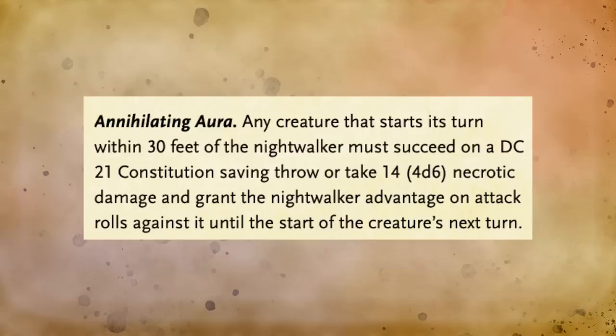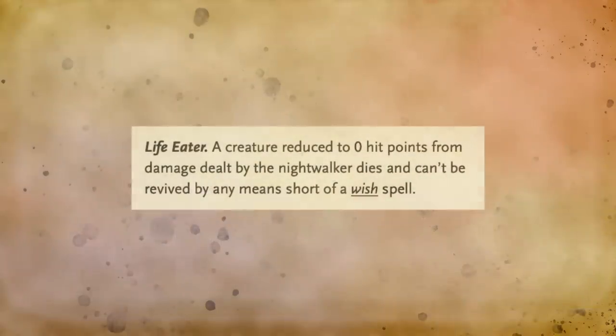Anytime you fail this saving throw, you take 4d6 necrotic damage and the Nightwalker has advantage on all attacks against you. However, the simple and terrifying trait of the Nightwalker is its life eater power. If the Nightwalker's damage reduces you to zero hit points, you die and cannot be revived by any means short of a wish spell — annihilating your essence and scattering it to the negative energy plane. The Nightwalker also has great attack abilities like Enervating Focus and Finger of Doom. Enervating Focus reduces your hit point maximum, while Finger of Doom does significant damage and can paralyze its target.